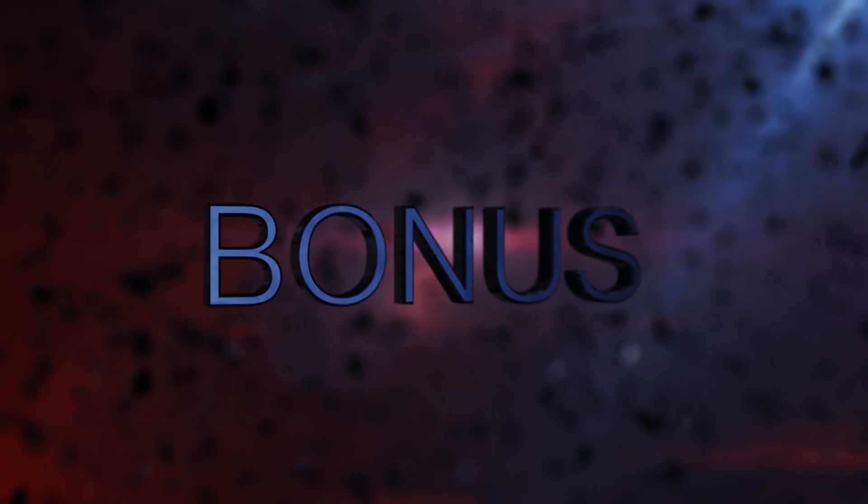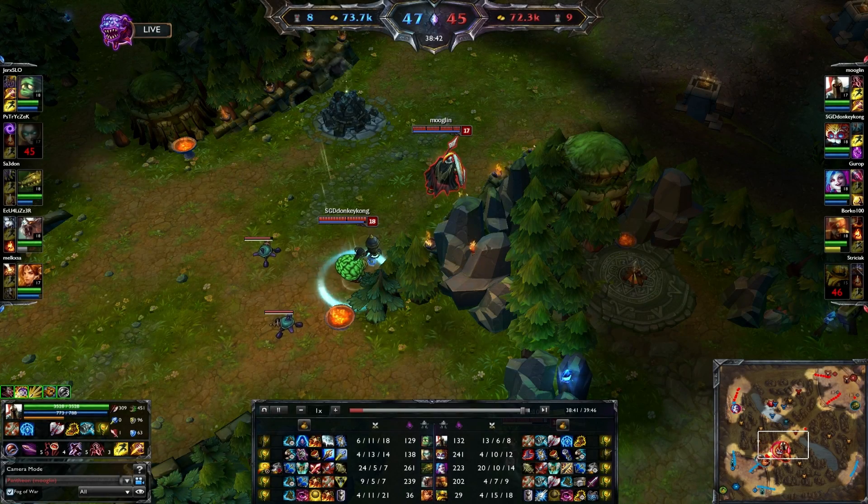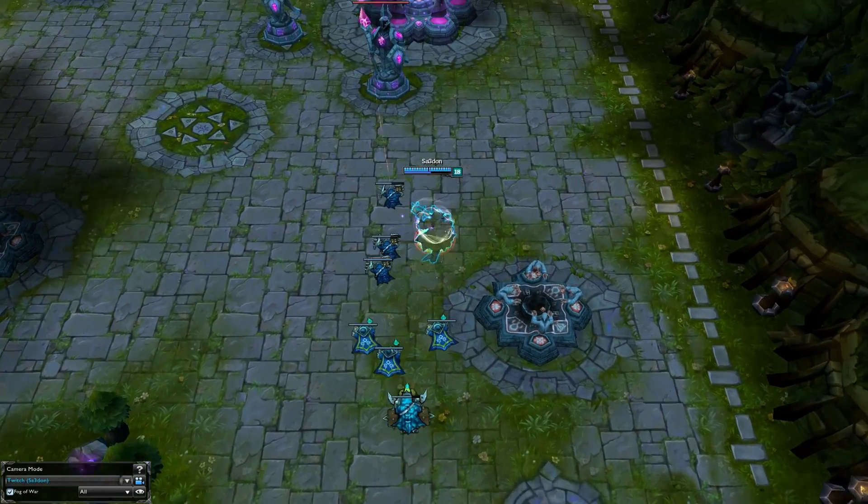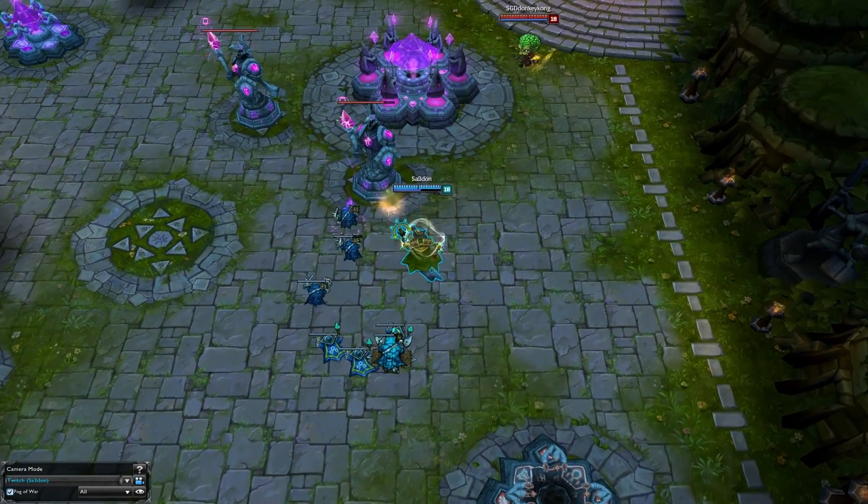And for the bonus clip of the week we have Mooglin on Pantheon in a close game that can swing either way. For the beginning of this play we see them going back to defend their base, and a little bit later on he comes in clutch and wins the game single handedly for his team.